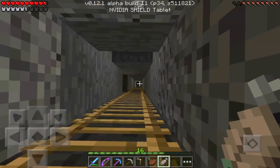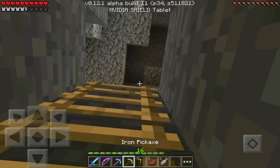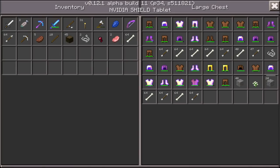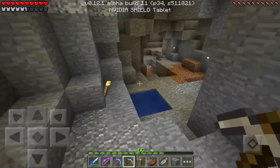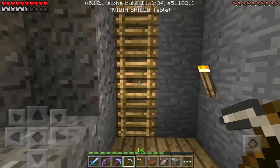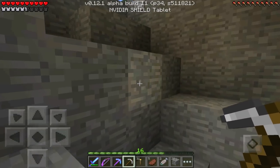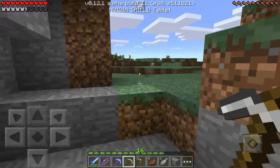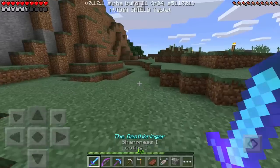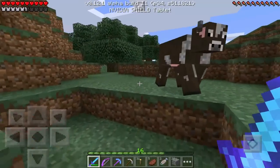Now I'll run upstairs and we'll start searching for a different cave to go down in to see if we can find some diamonds to mine with our new Fortune 2 pick. I did bring a regular iron pick, and I want to find a bit of cobblestone to bring with me. What I'll do is basically try to find a different cave.